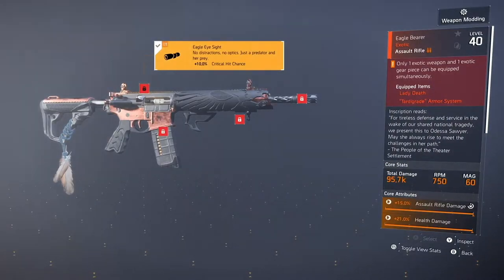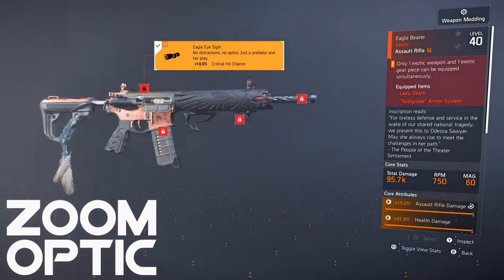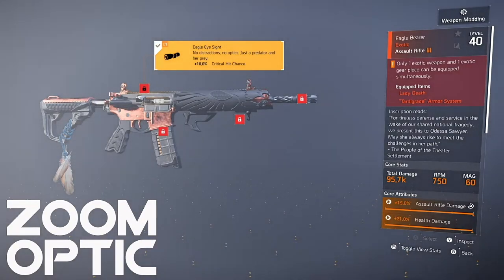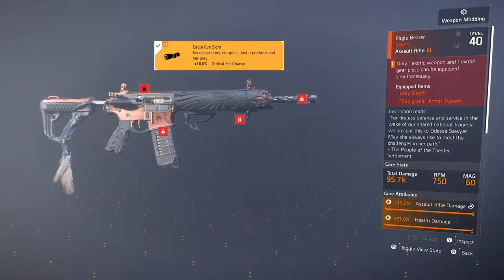Another great example would be the Eagle Bearer. I've always wondered why this weapon has no scope — how am I supposed to liberate all of the Northeast Corridor with iron sights? With this exotic component, we could see the optics rail get an upgrade from 10% critical hit chance to 15% and a scope that can focus in. The quest could be something that brings people back to Dark Hours, like collecting the pieces from each boss, and then maybe you do the invaded missions on heroic to unlock the blueprint.